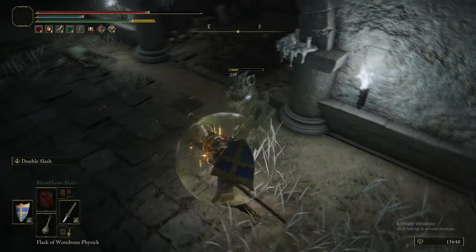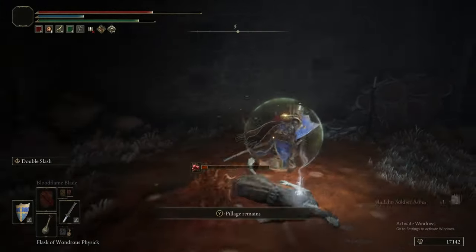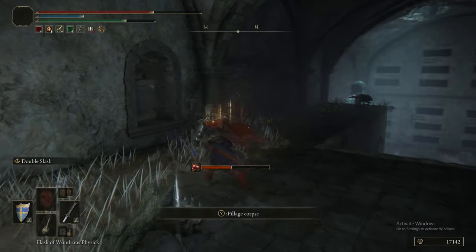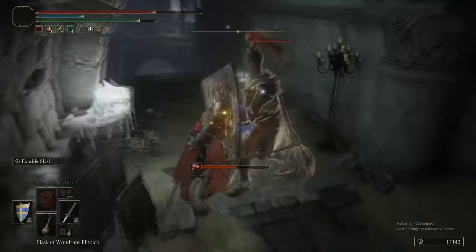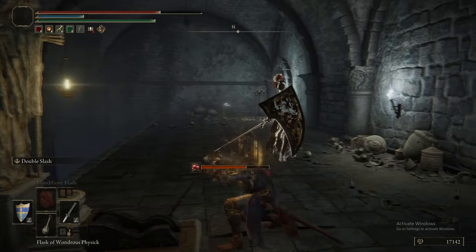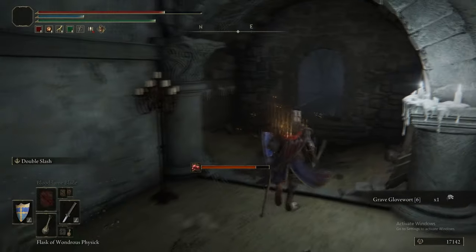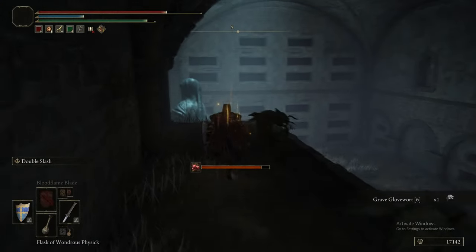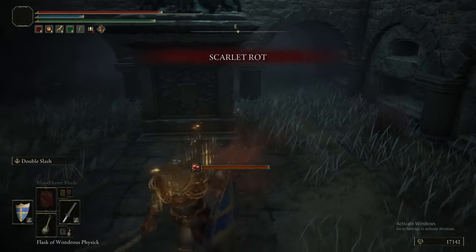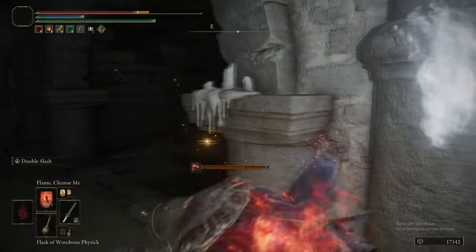The Cleanrot Knights can drop their sword, spear, or scythe, plus the Cleanrot set — helm, armor, gauntlets, greaves — and they can also drop Trina's lilies or Michaela's lilies. There's also the Radahn Soldier's Ashes. We're going to jump through this little hole in the wall. When you pull this lever, make sure to dismiss the message, because you can't do anything until you press triangle to make it go away. With that enemy there, this actually killed me twice doing that — so make sure that message is off your screen immediately.